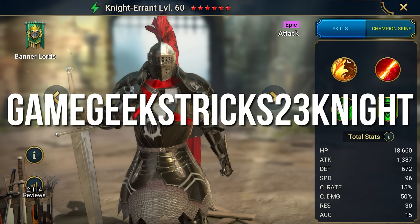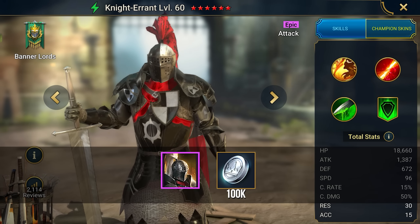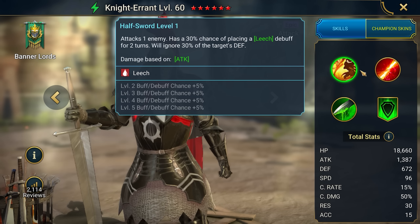And another great promo code is GameGeek's Tricks 23 Knights, which will give you 100,000 silver and the Knight Errant. It's an excellent hero that will allow you to pass dungeons up to level 20.